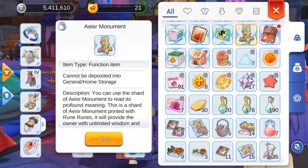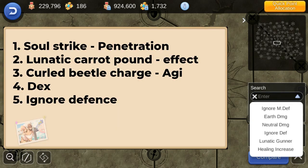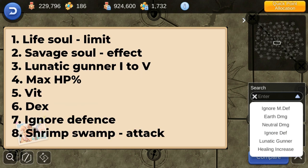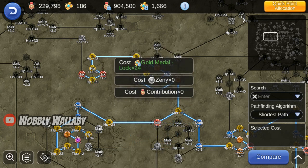Next we have Runes. I'll quickly go through the priority order of the runes I found most useful. For the tier 1-2 monument, focus on Soul Strike Penetration, Lunatic Ground Pound effect, Curled Beetle Charge Agility, DEX, and Ignore Defense. For the tier 3 monument, focus on Life Soul Limit, Savage Soul effect, Lunatic Gunner 1-5, max HP percentage, Vitality, DEX, Ignore Defense, and Shrimp Swamp attack. With any spare contribution, use it towards filling out HP and attack nodes.